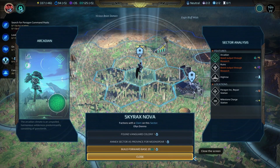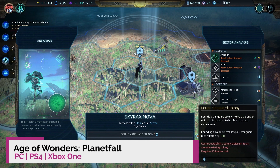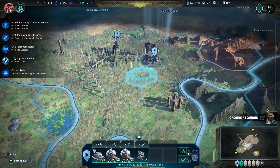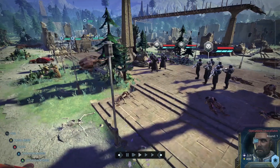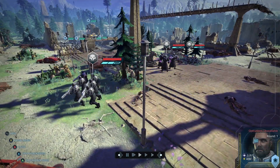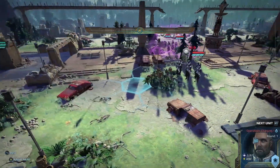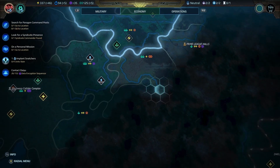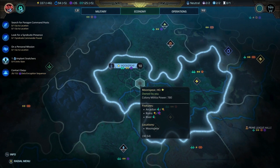Rebuilding a galactic empire is no mean feat, especially when the empire in question is beset on all sides by enemies and opportunists. But that's the task laid out for you in Age of Wonders: Planetfall, the new colonisation sim from Triumph Studios and Paradox Interactive. No matter which of the six races you choose to play as, the overall objective is roughly the same: reclaim your former glory, uncover the ancient treasures of the past, and dominate, subjugate or ingratiate the other factions. We've been playing it a lot in the lead up to release and we've got some tips to help you get started.